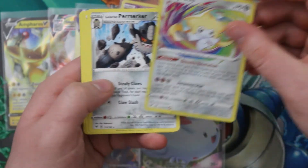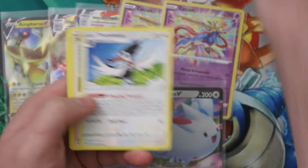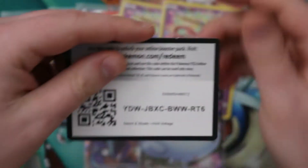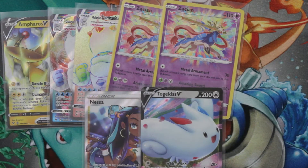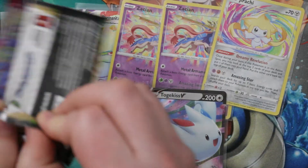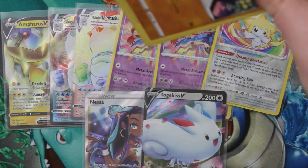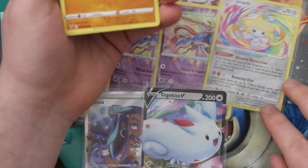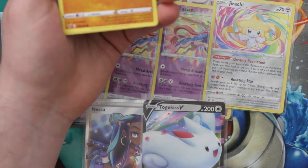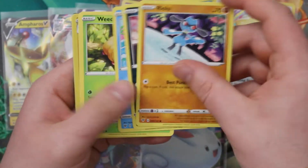It's a Jirachi amazing rare — why though? At least it's kind of an expensive one. I don't really keep track, but let's see what he does: once during your turn if it's in the active spot, look at the top two cards of your deck, put one into your hand and the other back on top. And you can search for up to seven basic energy and attach them anywhere you like — I don't think you're trying to attack with him.